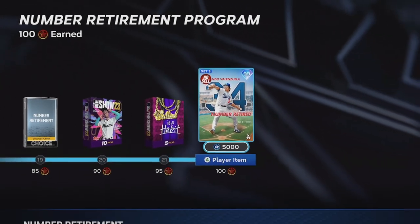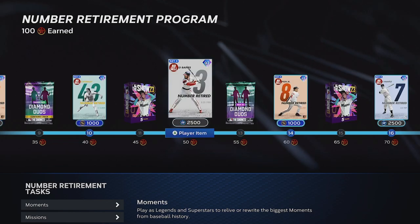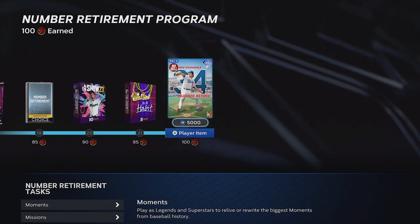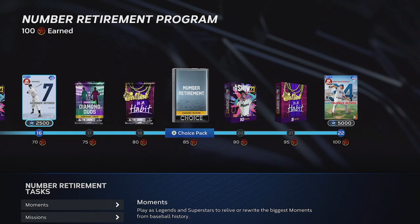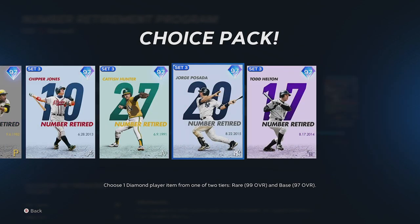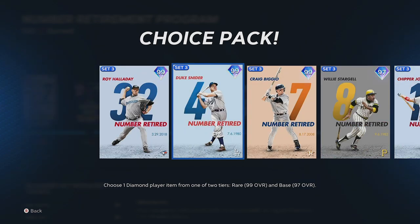MLB The Show dropped the Number Retirement program in Diamond Dynasty. Through this program, you're going to unlock eight players — all have had their number retired by an MLB franchise. You're going to get the 99 Fernando Valenzuela once you complete it. You also get a pack at 85 stars with a Number Retirement pack, where you can either get the base round of 97s or a three-player rare round for 99s.